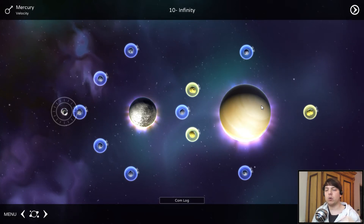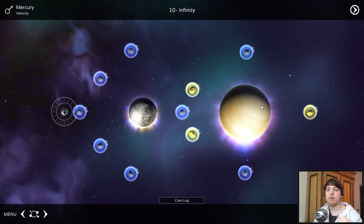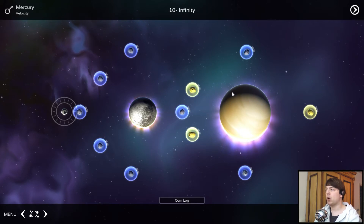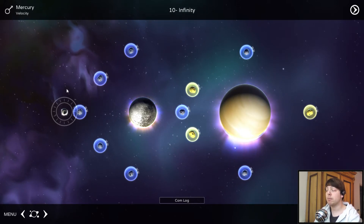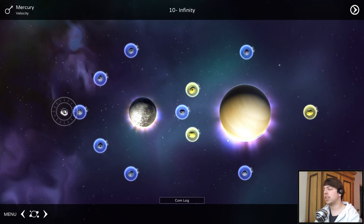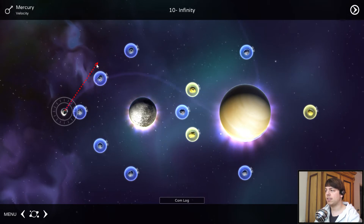The levels are separated in multiple sets, or planets — every planet is a set of levels and every planet has its own basic control scheme. We're in the Mercury level set, and here the basic mechanic is a slingshot mechanic, so we can sling this moon around and try to collect the asteroids.